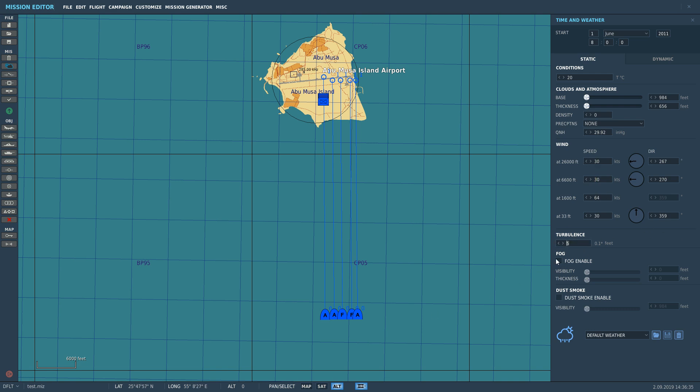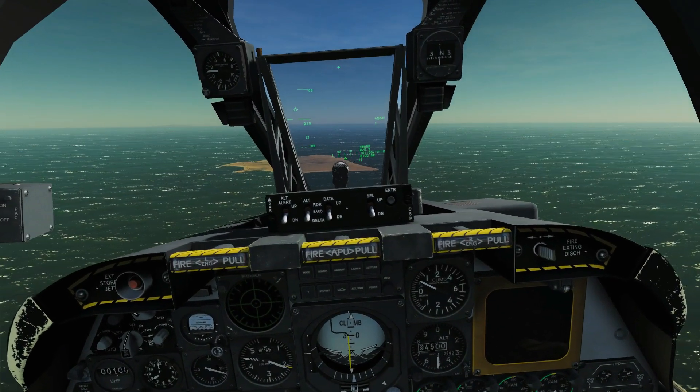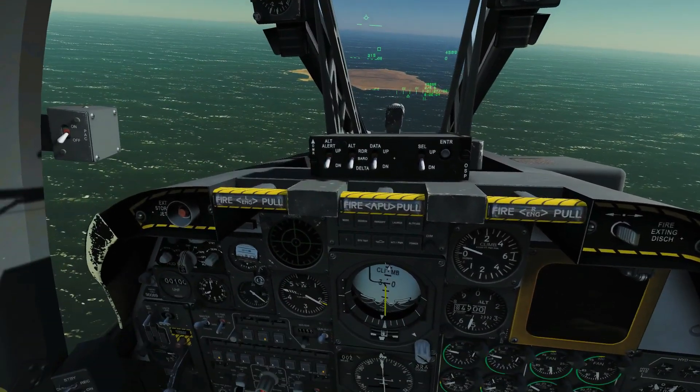64 knots up there, 30 knots at surface — you wouldn't be bombing in these winds, especially not with these types of bombs. I can't remember how to work the turbulence settings, but that's a lot of wind. We wouldn't do a Grim Reapers serious mission like that. Let's give stupid wind a go. I can feel it already.